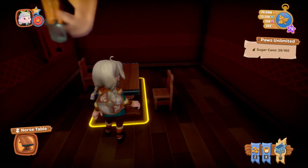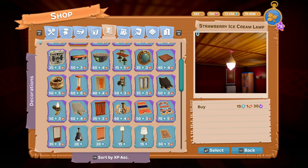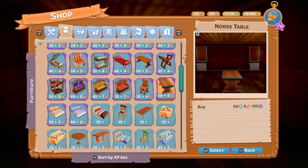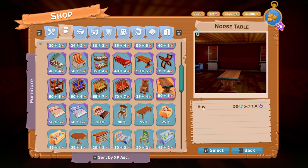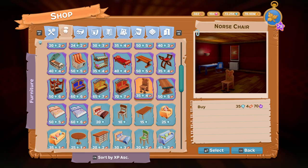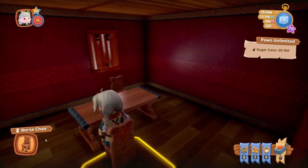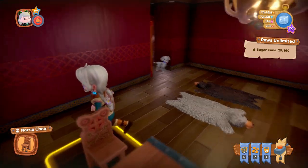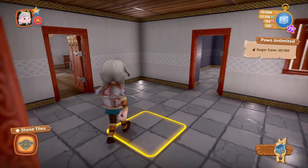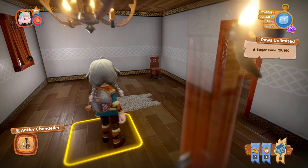We also have the Norse Table — a nice little table there. The Norse Table is 50 diamonds and five tickets. To go with it is the Norse Chair, which is 35 diamonds and four tickets. As with all the chairs, you can sit on them.